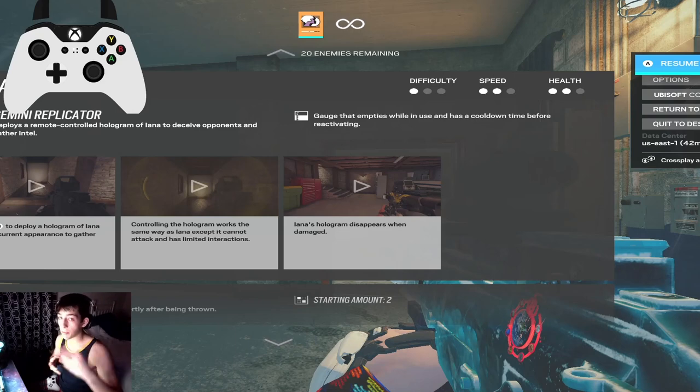Number eight is understanding operator roles. Attacking has three major operator roles: entry fragging, flex, and support. Entry fraggers are operators like Ash, Ayana, and Twitch. Flex would be Nomad, Thatcher, Capitao, IQ maybe.